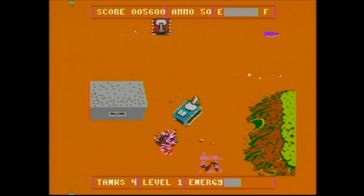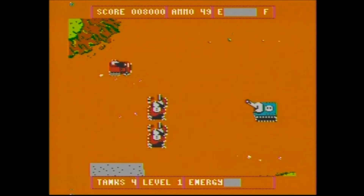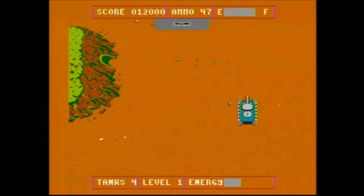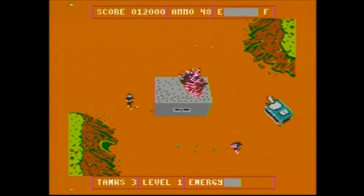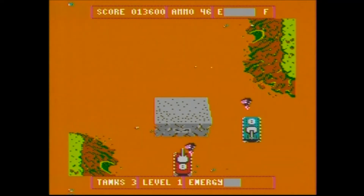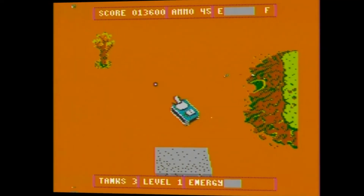You face several enemies, including tanks, missiles that come from silos and fall from the sky, pillboxes, jeeps, and law infantrymen. Most enemies take one shot to blow up, but pillboxes take four. There are also huts that can be destroyed with two shots. You can also destroy the tanks and jeeps by ramming them, but it will cost you a life as well. However, running over the infantrymen will not harm you at all.